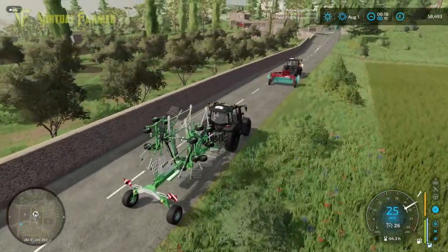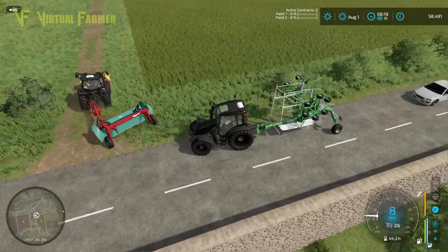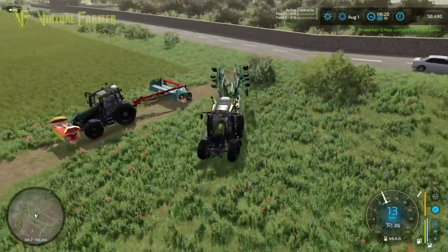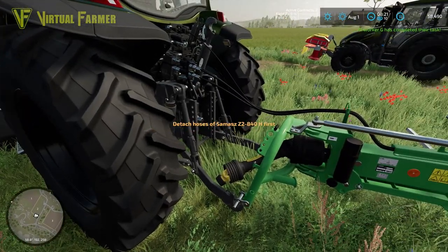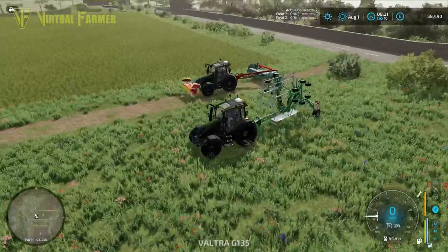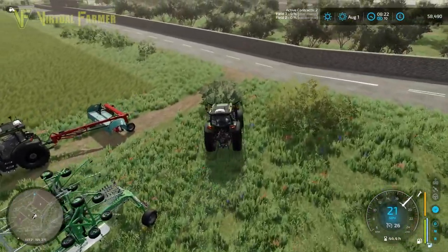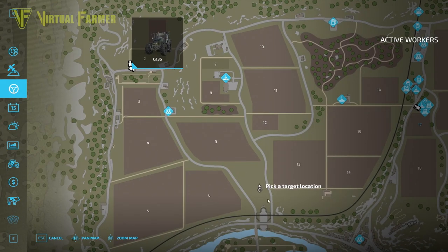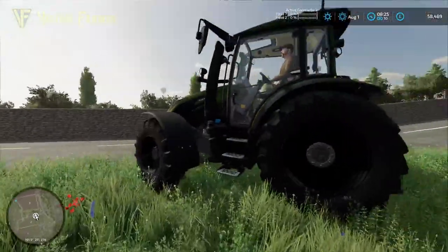We need to grab the tedder, the wrapper, and a baler. Let's bring this over here and drop it off the back. Then I'm going to spin this around, send it down to the shop. Set destination all the way over here — park you there — and that should now head off.